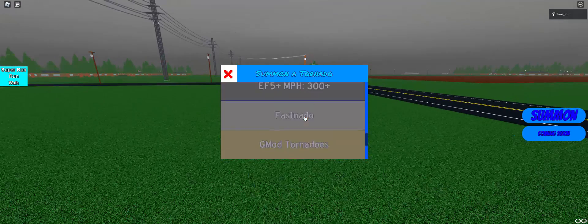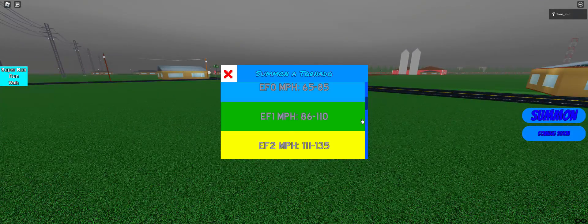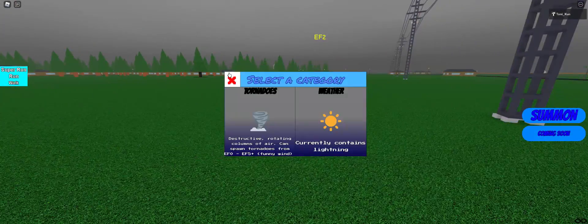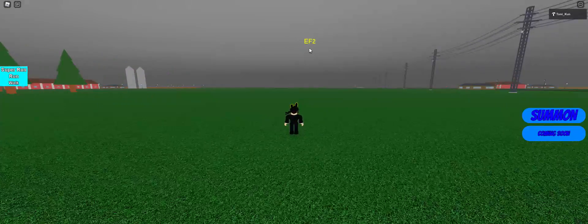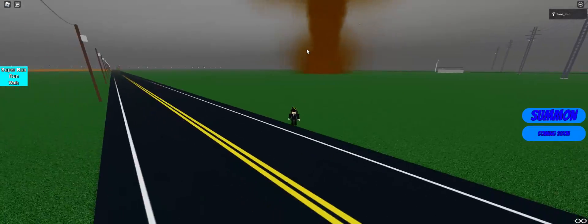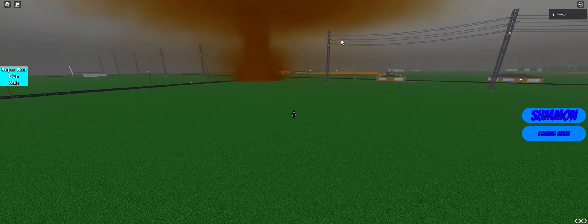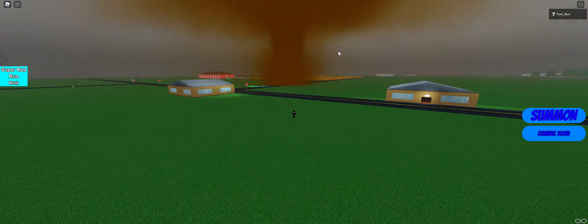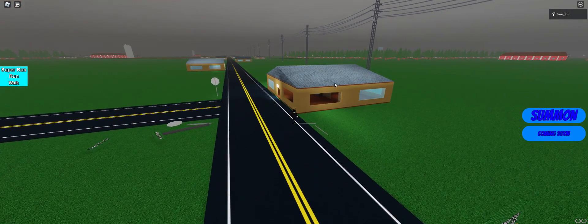We're not going to do all of these options. I'm just going to show you how this works. For example, if you spawn in an EF2 — as you can see, the sound goes off and there's this little GUI thing that stands for the tornado's location. Now this one is around EF2, and it will go anywhere it'd like and destroy anything in its path. Since it's an EF2, it won't do much — they will have different damage skills to them.